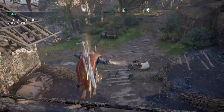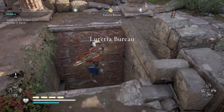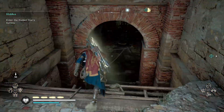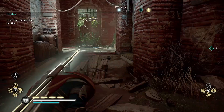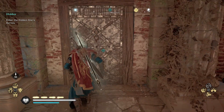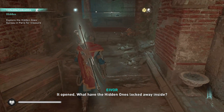I forgot how you get in there. Oh, just go straight down. Down - thank you for going down. Alright, unlock door. It opened, but I bet it wasn't locked away inside.